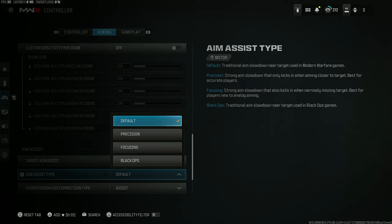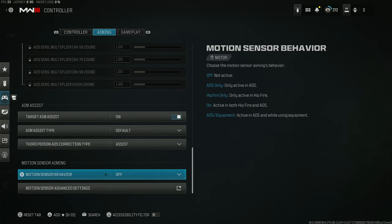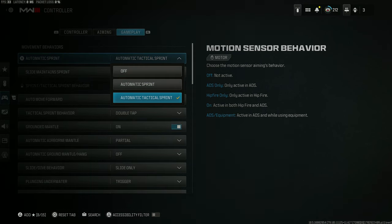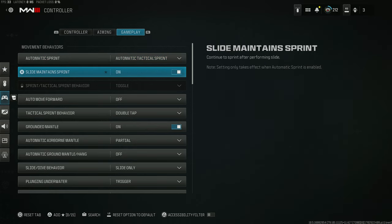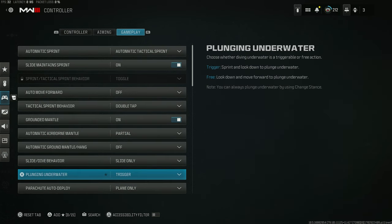Aim assist type I left at default — I didn't mess with any of those settings this year or last year. A lot of these right here are going to be default as well, including the third-person and moderate sensing sensor aiming — I didn't touch that because I honestly don't even know what it is. In the gameplay tab, automatic tactical sprint is on — that's better for my thumb and better for my controller so it doesn't break faster and lasts longer.